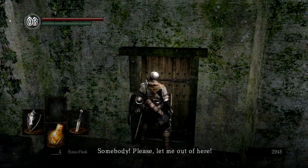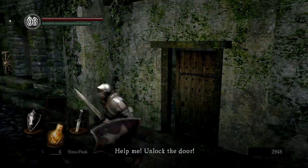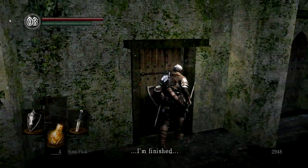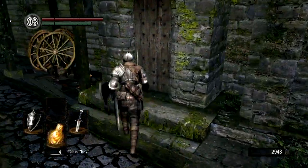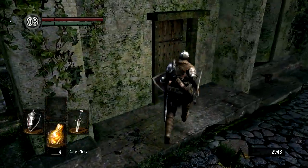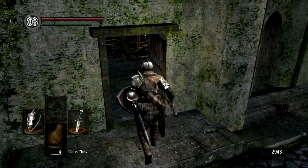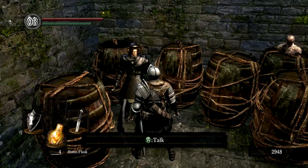Oh yeah, there he is — Griggs of Vinheim! I have the residence key and I can let him out. This is only the second time I've ever rescued him — I used to always skip by him. But ever since I wanted to make a sorcerer character, this guy is essential for that build.